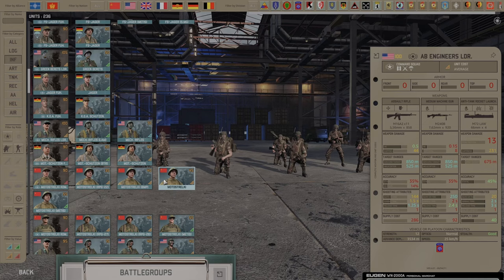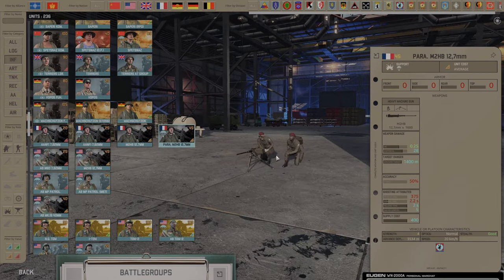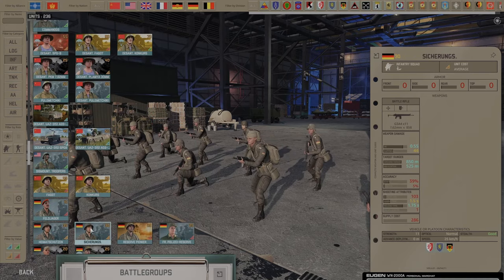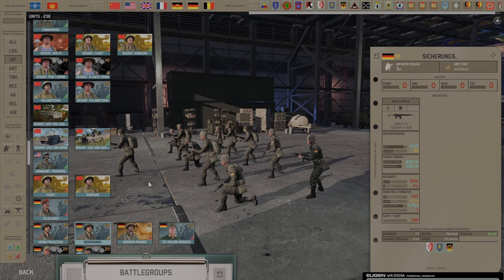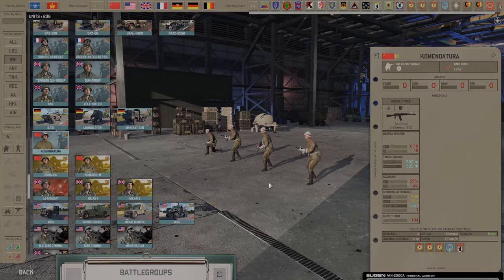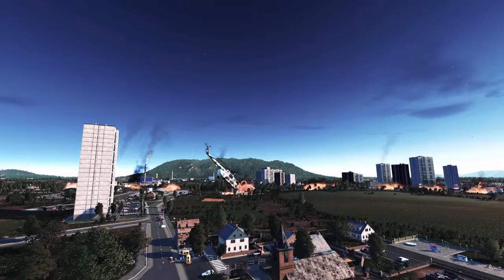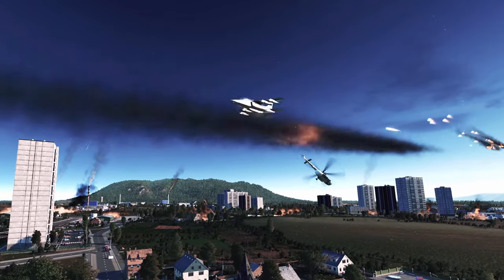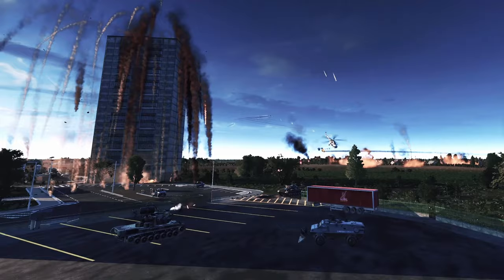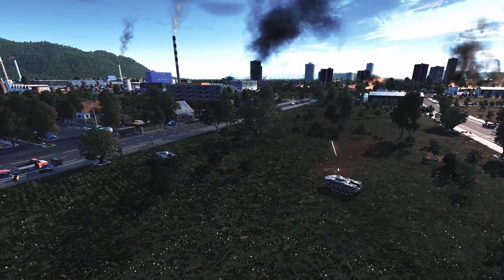Infantry squads are by far the most numerous unit type in the game and they come in all shapes and sizes. Cheap conscripts won't stick around for long when the bullets start to fly, whereas well-trained special forces have deadly accuracy and the weapons to take on tanks and air units, but they're expensive. Beyond infantry, there are a wide range of toys to play with — from main battle tanks to infantry fighting vehicles, helicopters, planes, anti-air, artillery — Warno's probably got it, provided it was around in 1989.